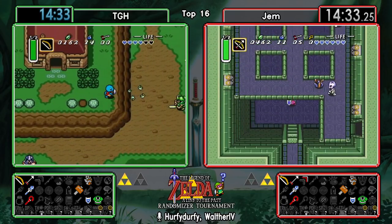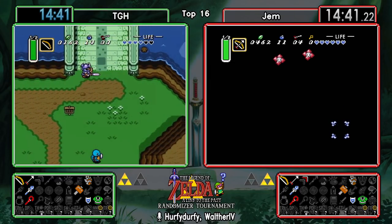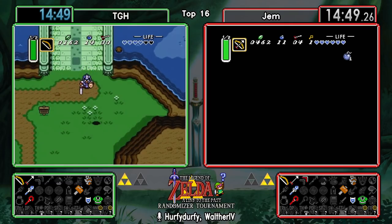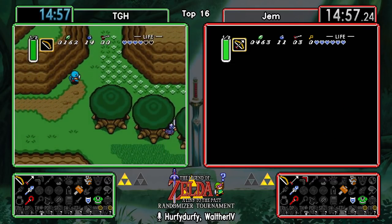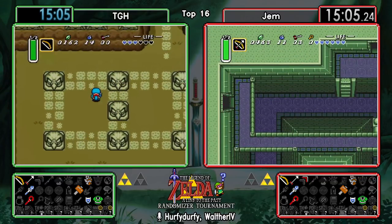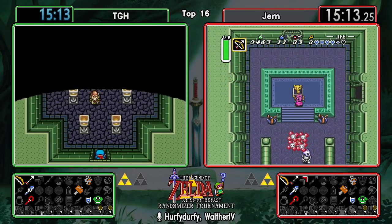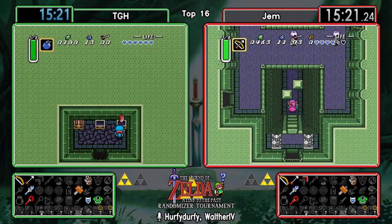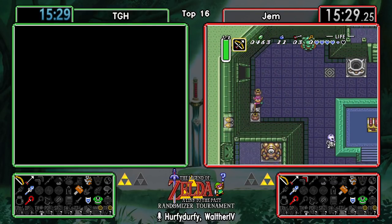It's worth mentioning that the remaining item in Eastern is not in logic at the moment - it's locked by the lamp. But sequence breaking the lamp is something you'll see a lot when people are speedrunning this game. The dark rooms in the game, especially the easier ones, are usually what players try to learn relatively quickly in their randomizer career - just because there's a lot of opportunity for time saves and situations where you'll be stuck doing dark rooms or routing really inefficiently.